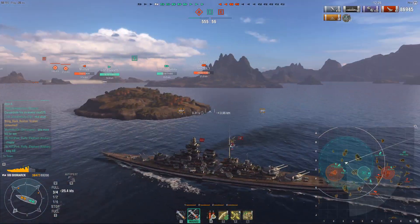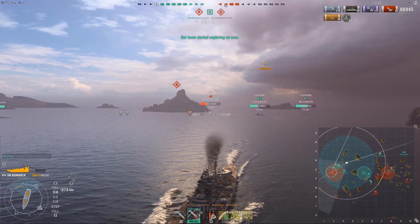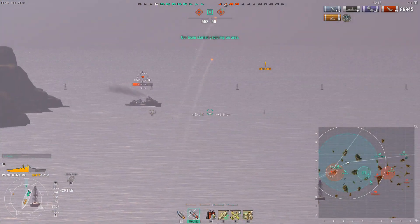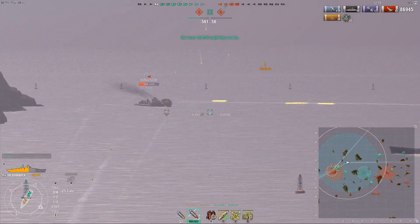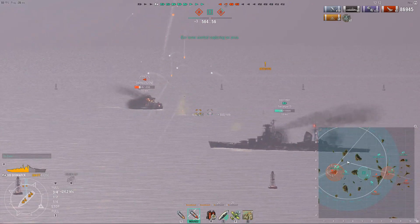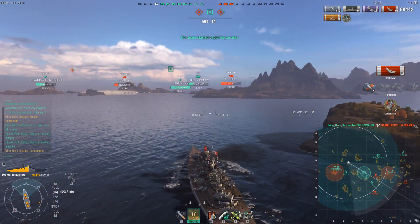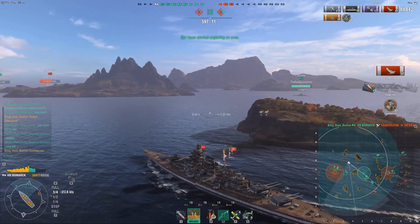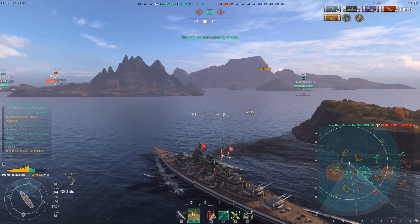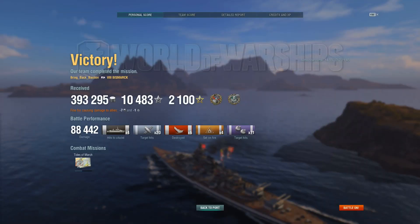I'm going to move towards B. I do want to keep my turrets turned towards the kill in case it does pop up, which it does here. Making sure — does he turn? No, he's not turning anywhere. Once I'm certain he's going to keep his current course, that's when I pull the trigger. And I actually managed to take that kill as well. This is a pretty short game — the game is already ending, they only have one ship left that gets killed.